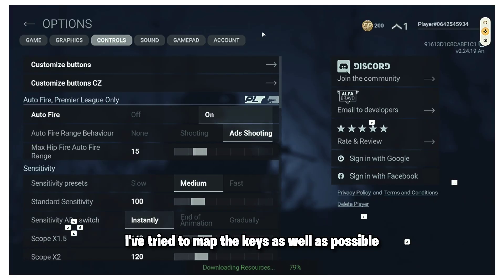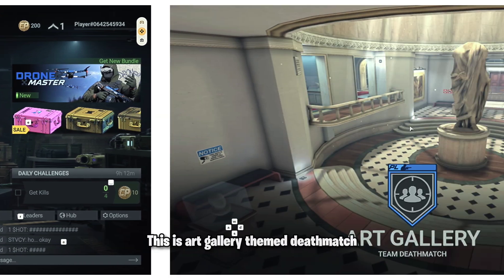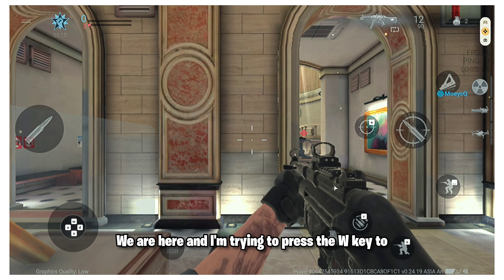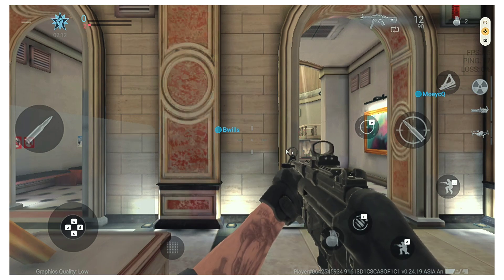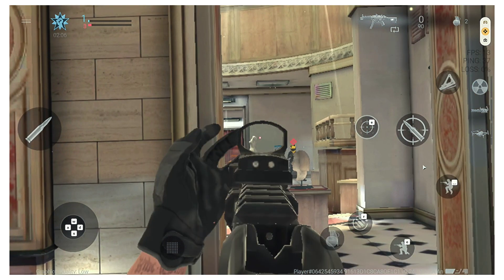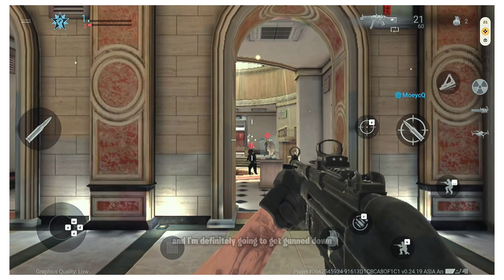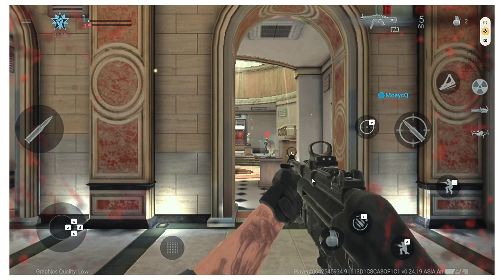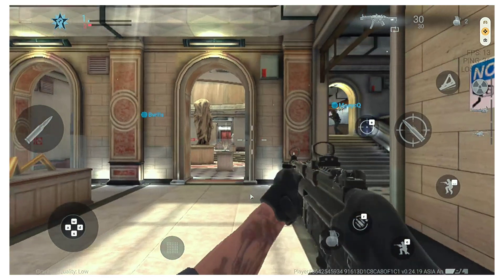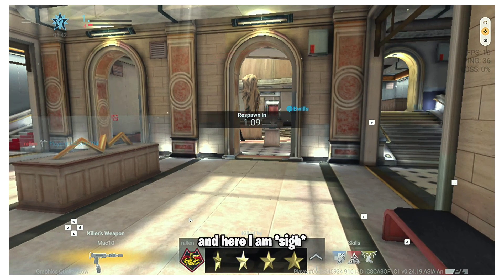I've tried to map the keys as well as possible but there are some limitations. Let's hop into a match — this is an art gallery themed deathmatch. In the game, I'm trying to press W to move forward but I cannot. I have to press W and D together to move sideways. I cannot aim — it's a mess. I can sometimes move back but that's about it.